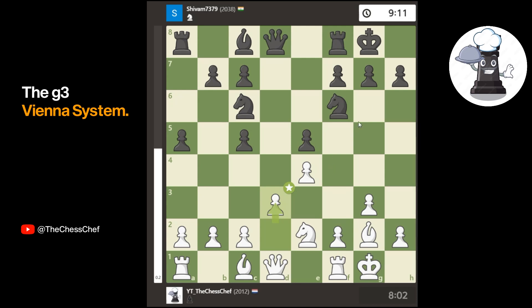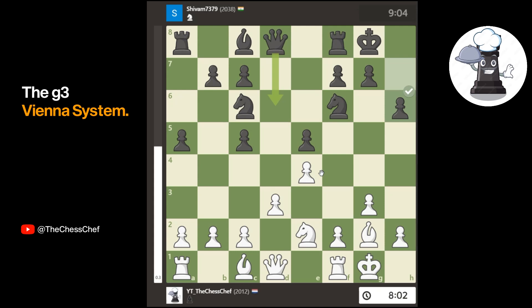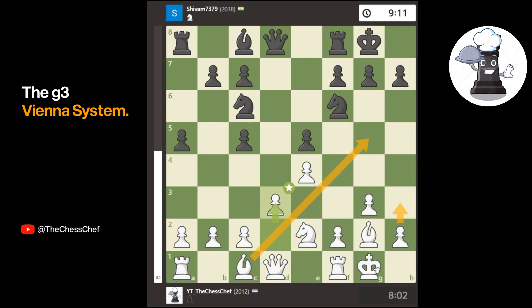He plays the move a6, which I found a little bit weird — it's only to prevent my bishop from going to g5. But my bishop never really wants to go to g5 anyway, because if I play h3 and king h2 at a later stage, my bishop on g5 would be caught in a tactic: he can play knight to g4 check, and if I take back with my pawn, he gets to take my bishop with the queen. So I never really want to go to the g5 square.